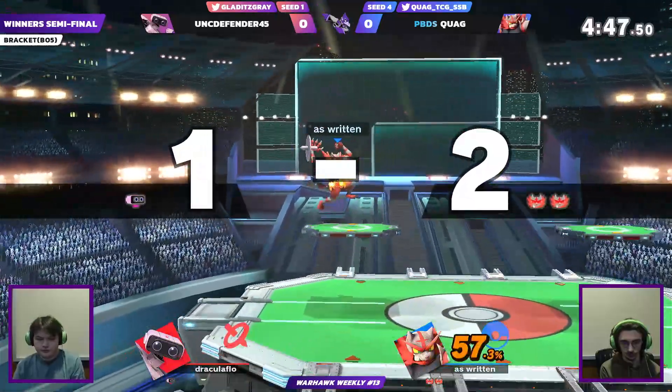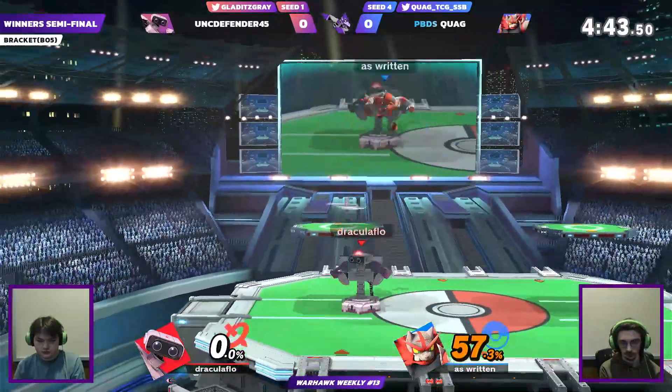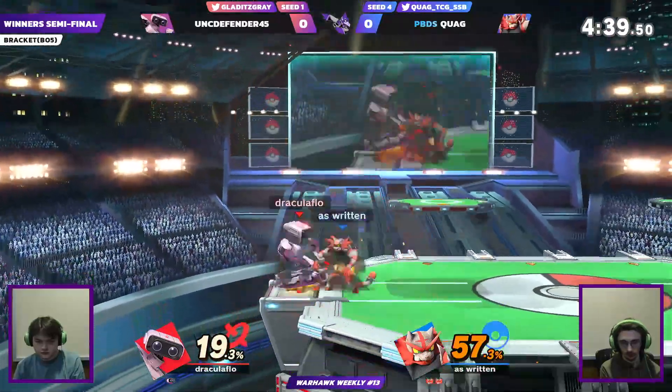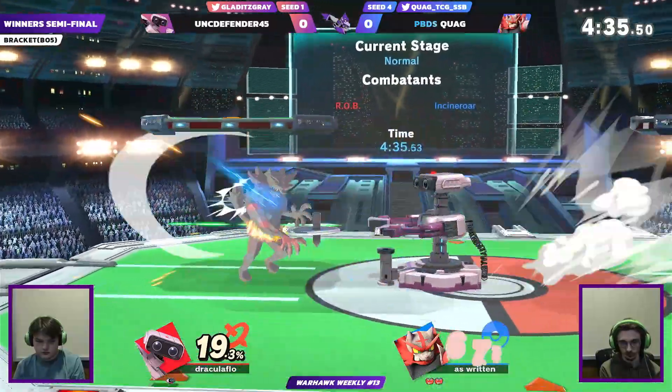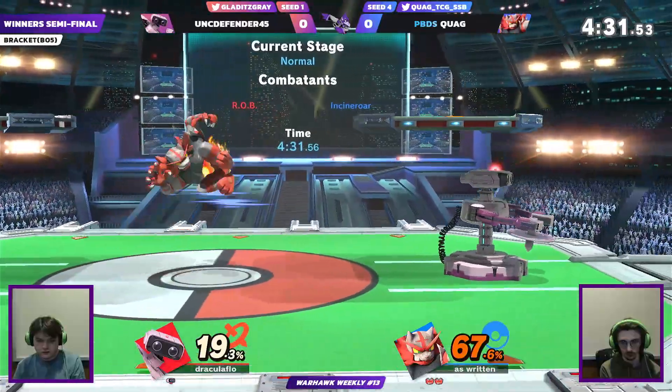Oh my goodness, that is a very nice up smash — you don't often see that against Incineroars, but it's a pretty good call out for when the opponent is doing a short-hop forward air, which is what we saw there. And those constant Revenge boosts Quag's been getting all match long are definitely proving just how much quicker he's moving — he's ramping his momentum essentially.